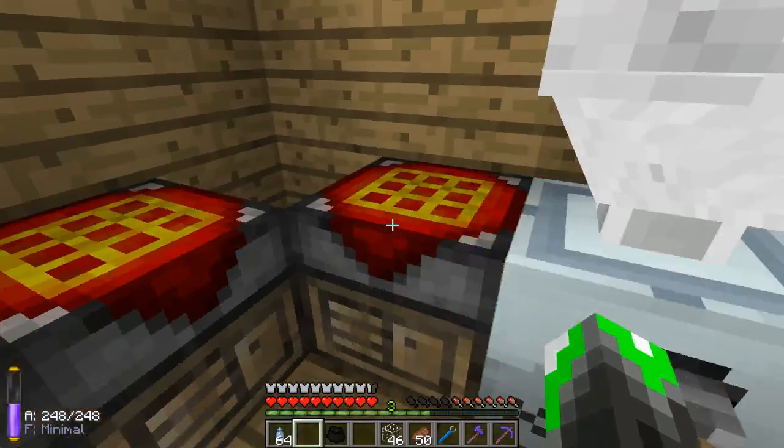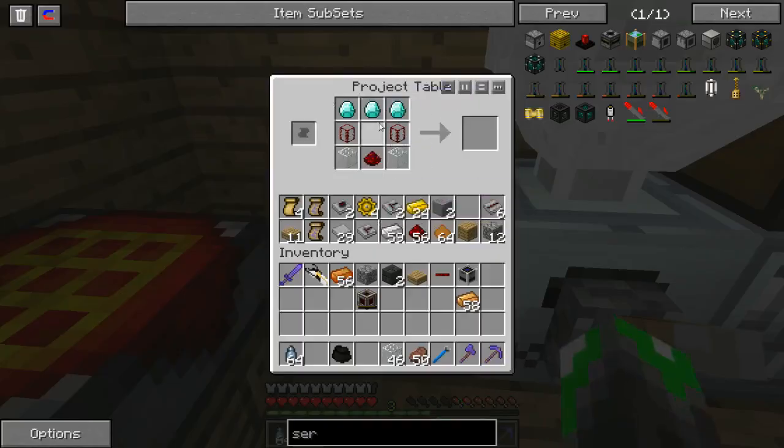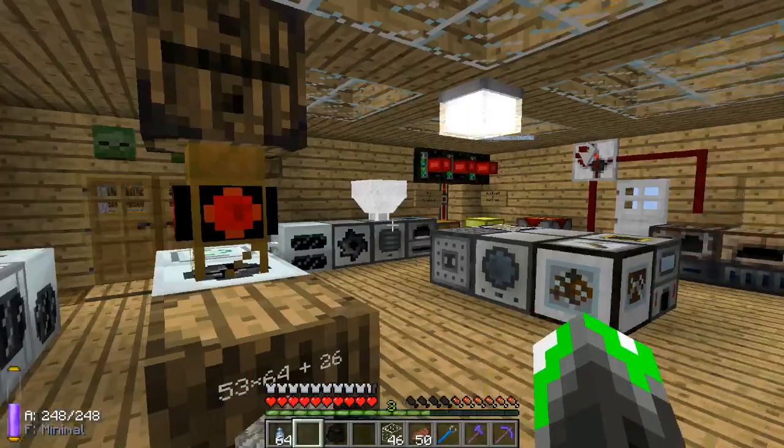But we're not going to stop there - we don't just want a genetic machine. We want whatever this is going to make. So we put our genetic machine in the middle and we get a splicer. Now a splicer is a very neat thing - it will actually take genes from a bee and make a serum. So we go ahead and take the splicer, and now we have it.